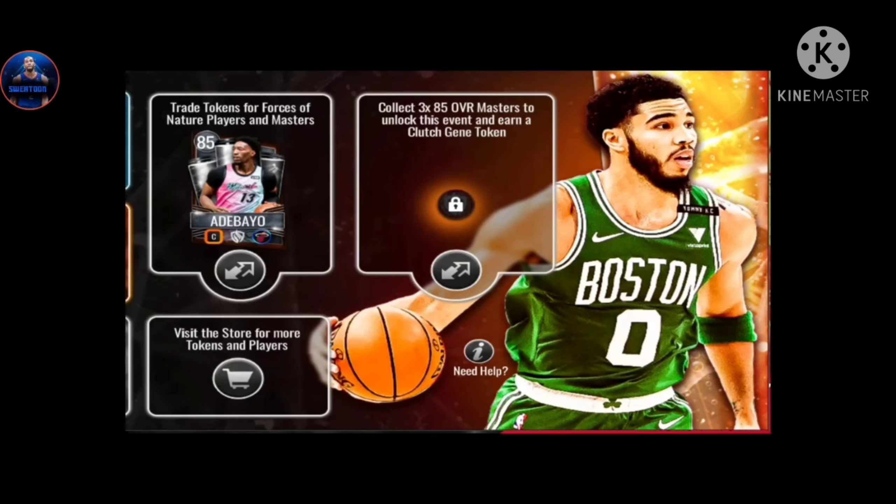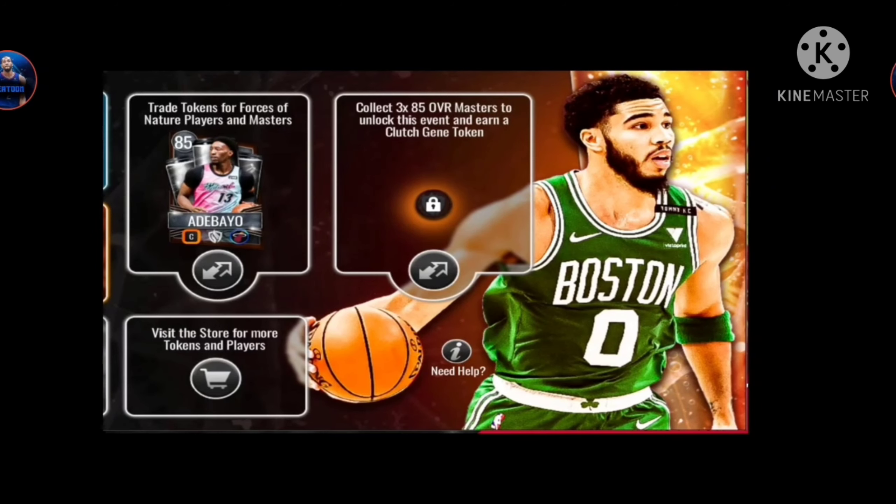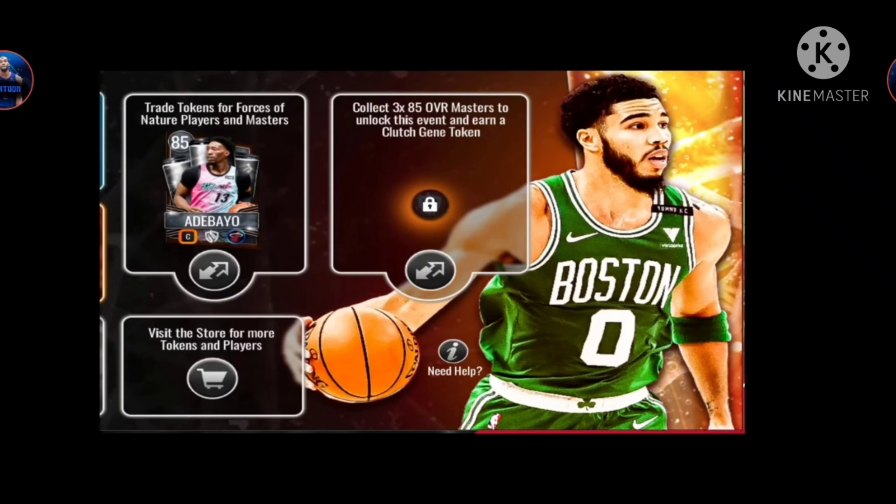You're gonna be trading in your trade tokens for Forces of Nature players and masters. You can see 85 in trade - you can trade those up, and visit the store for more token info. Collect three masters to enter this event and earn a Clutch Gene token.